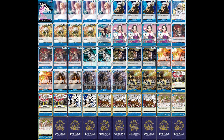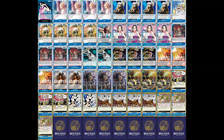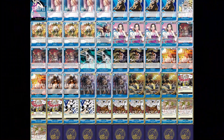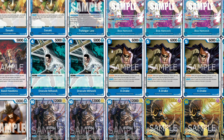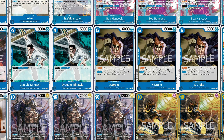Our last four-cost is two Dracule Mihawk. Similar to Kaya — just in case you want something in hand for countering or to attack with. Basically, if he has a DON attached and when he attacks, you draw two cards, same thing as drawing two and trashing two cards from hand.